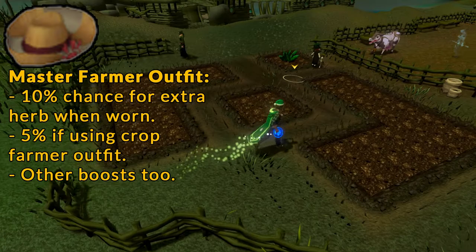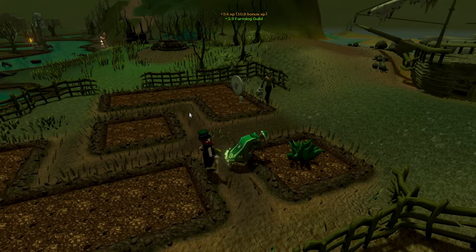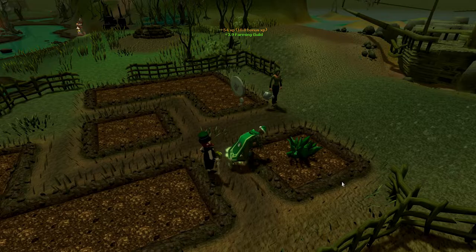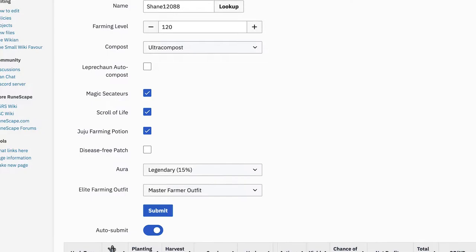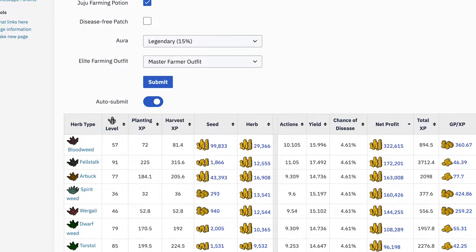The Master Farmer Outfit also provides a 10% chance to provide an extra herb when worn, and this will go down to 5% if just using the Crop Farmer Outfit. These are the pieces of equipment and tools that will enable you to harvest more herbs and are by far the most important to bring along. As you harvest herbs, you can use the herb on the tool leprechaun to note them. Linked in the description below, you'll find a link to the wiki's Herb Yield Calculator that factors in these pieces of equipment and tells you which herb is most profitable to farm.